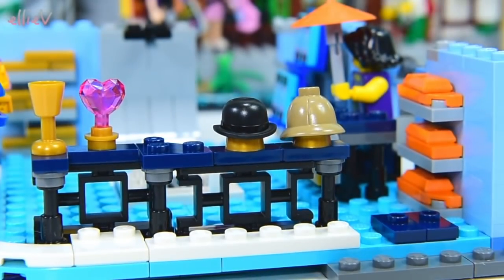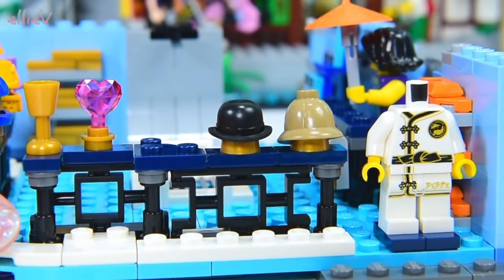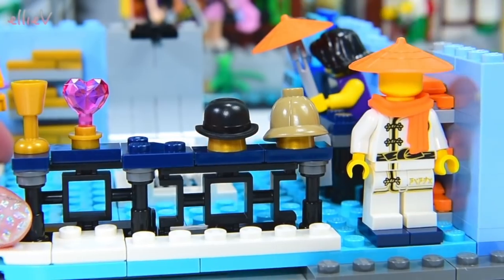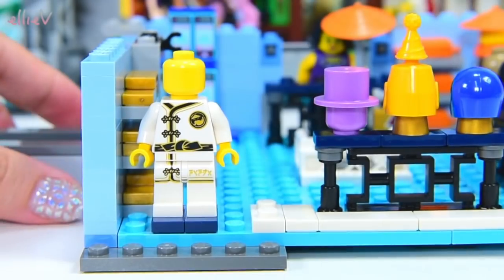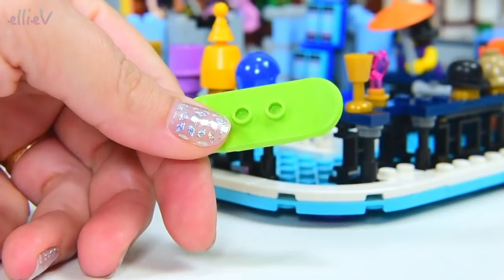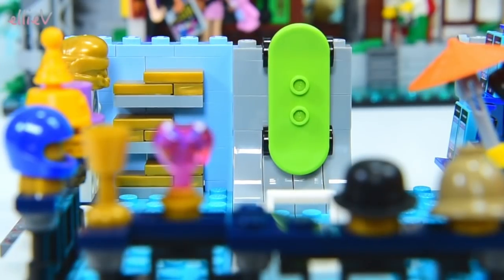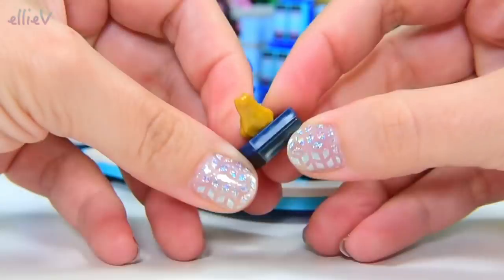So obviously the citizens of Ninjago City have got eclectic tastes in their headwear. Over here is a Gi, a full Gi outfit, displaying the new scarf piece and another cool little orange hat. And here's another Gi displaying a ninja helmet — that's appropriate for what we're expecting to see. A skateboard goes over here on the display. This shop has everything, including the wackiest hats you ever saw.